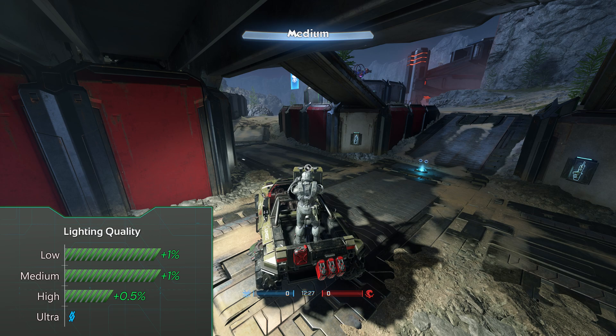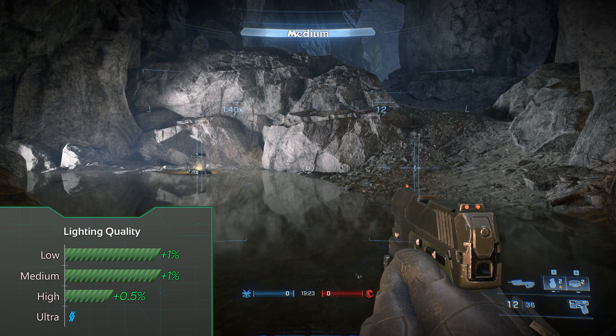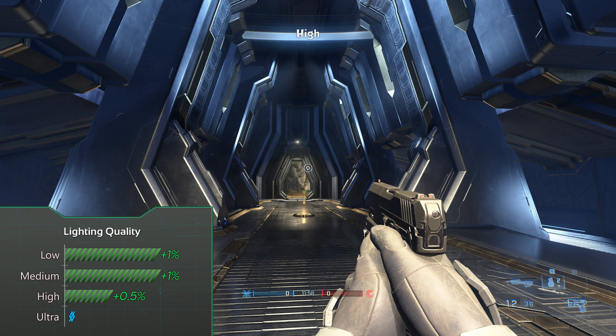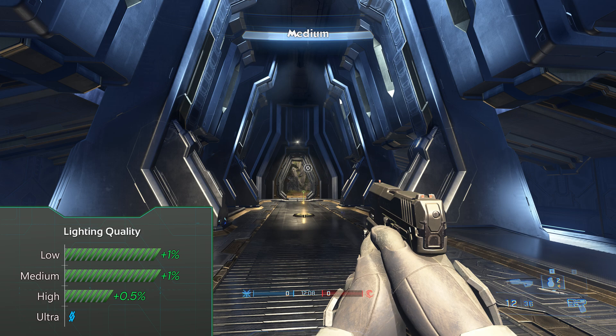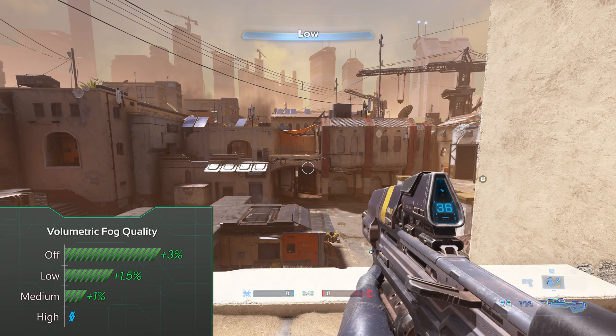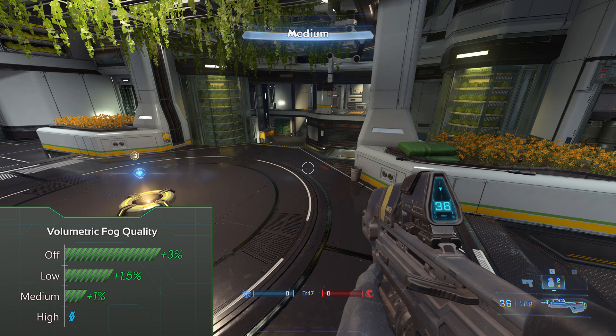Always set light quality to high — it doesn't affect sunlight, only some smaller sources of light. I wouldn't recommend setting it to medium or low even for visibility mode since some light sources might not render in the distance, making certain spots darker. Volumetric fog in this game doesn't give a lot of performance boost but still something.